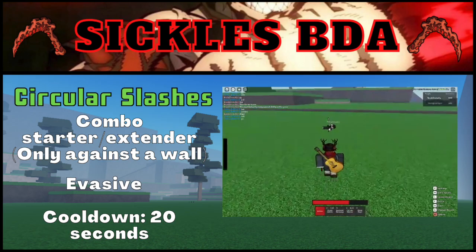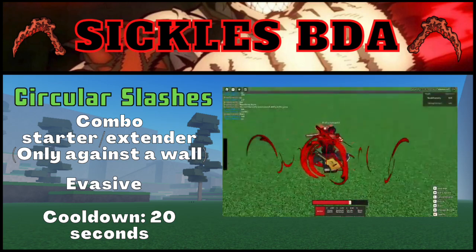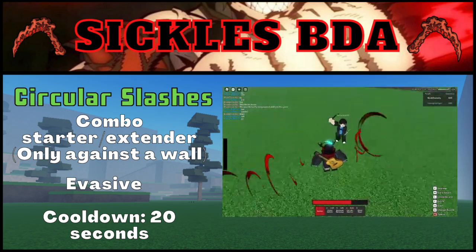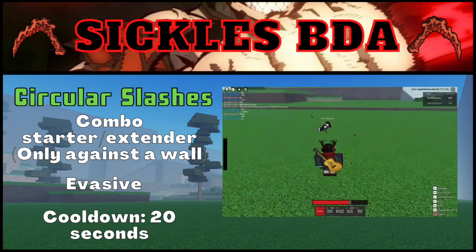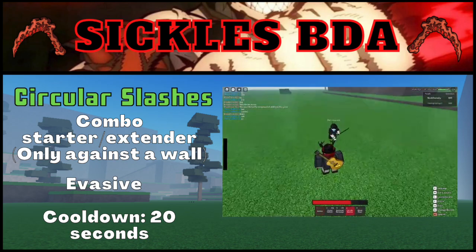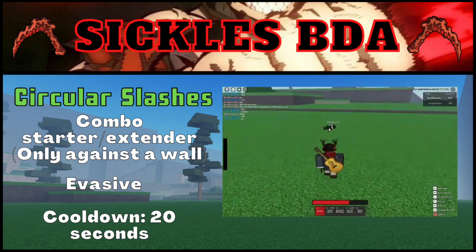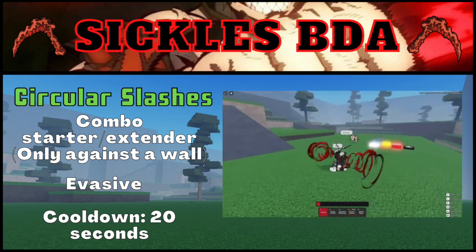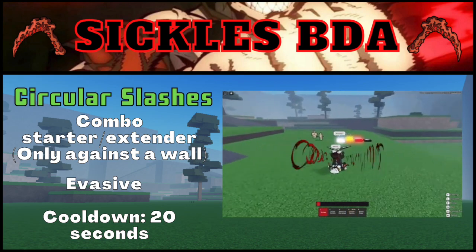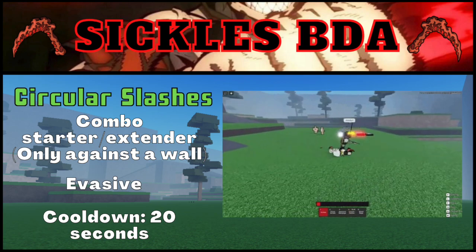The third move in Sickles' toolset is the evasive, Circular Slashes, which is very unique compared to other evasives in the game. When used, the user throws out both arms to the side and generates two cyclones around them. After a small delay, the user knocks back anyone near them in a small radius, dealing damage and stunning those hit for a long amount of time. Because of the long stun, it is capable of starting a combo. This move bypasses block, but can be avoided by dashing backwards quickly enough. Uniquely, you can use this evasive while someone is executing you, though this gimmick tends to be useless outside of team fights. The cooldown for this move is 20 seconds.